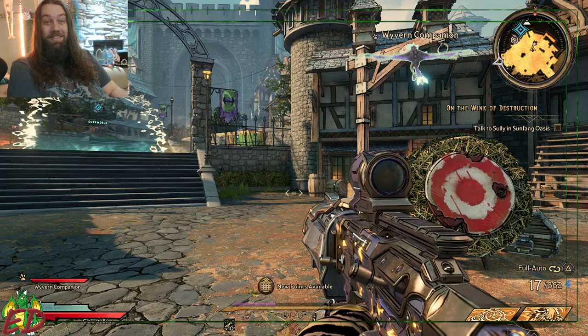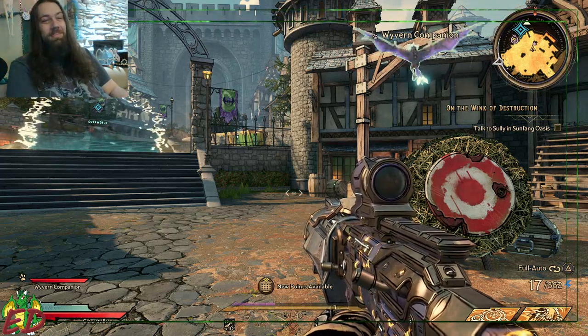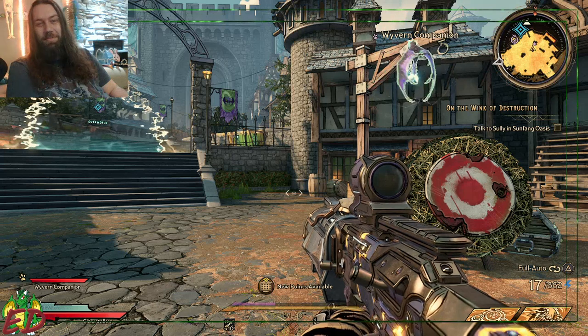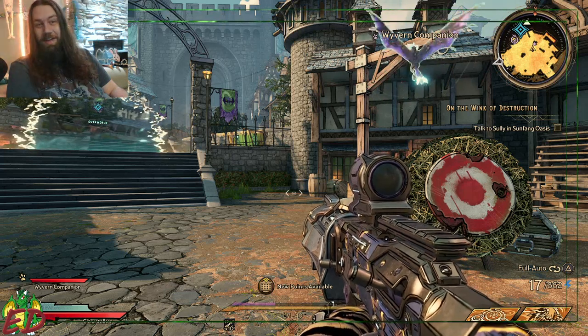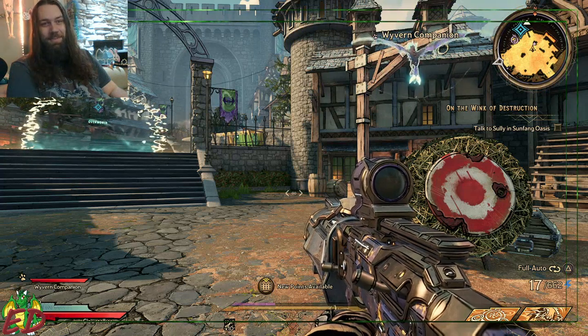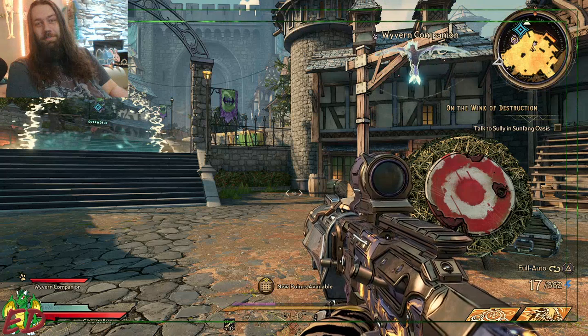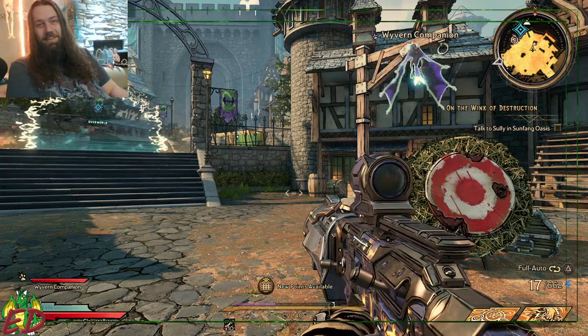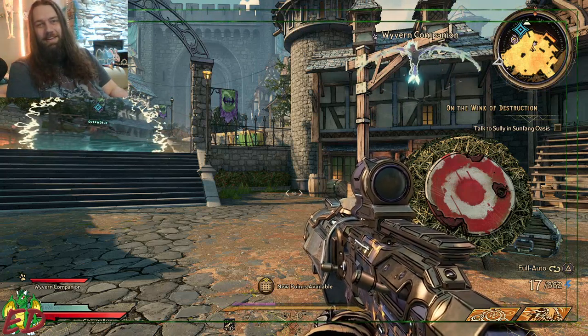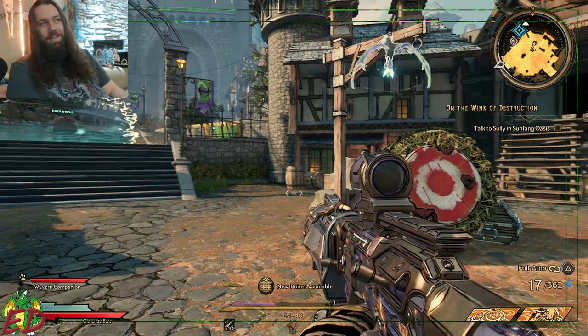It works for any character on any gun. You can set this up any way you want to. There will be a save file available over in the Discord with the gear here if you wanted to grab this stuff, try it out, see what you think about it on your favorite character with your favorite gun. What we are doing is triple stacking gun glitches and double stacking gun enchantment glitches to create just the craziest thing that you've ever seen.